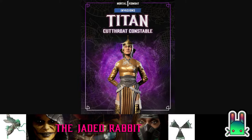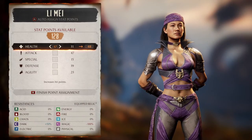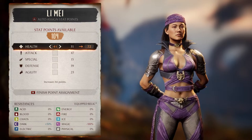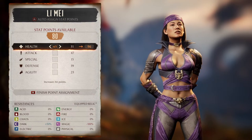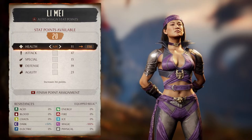Gonna swap around to Li-Men. Where are you, Li-Men? There you are. Let's put a talisman on you. And let's put all your points in health. We don't have any kind of resistances with her — like Havoc, whose resistances are crazy.